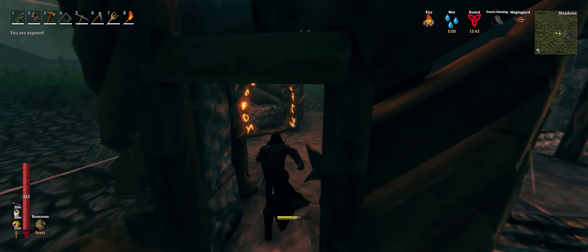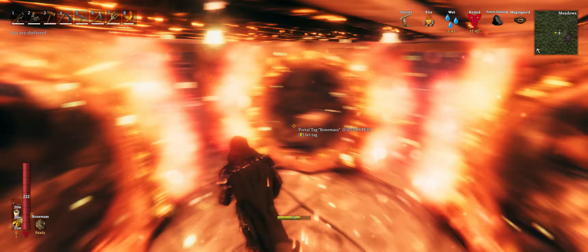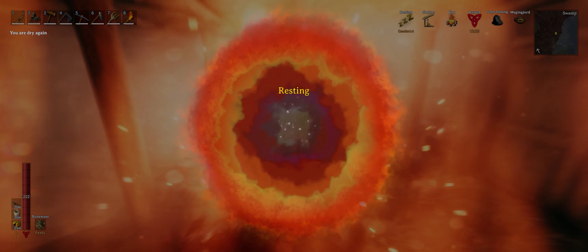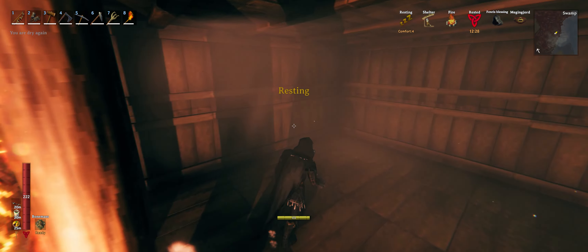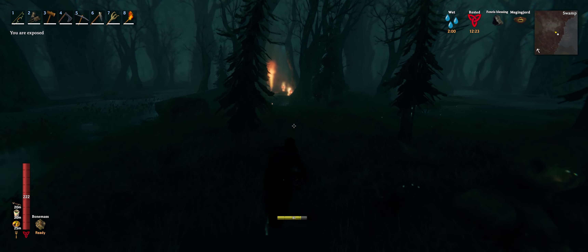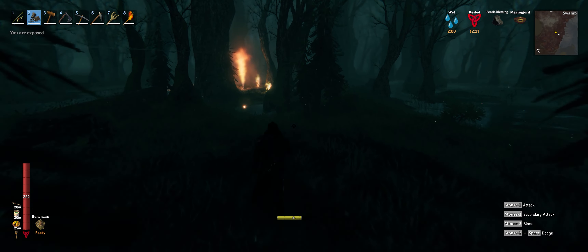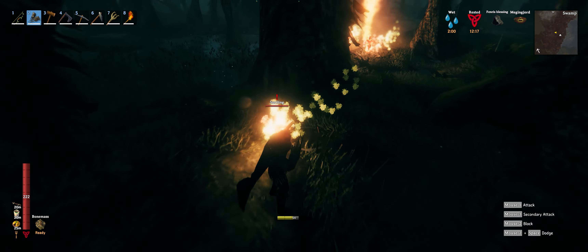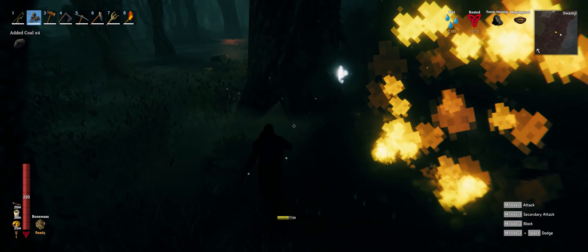We're going to go over to the swamp because I know there's a nearby spawner there. It kind of gives you guys an idea of what this does against skeletons and draugr, because it absolutely tears them up. I'm going to go over here and show off the Flesh Rippers in action, and then I'm going to show you guys a clip of me and my buddy actually clearing a cultist cave.